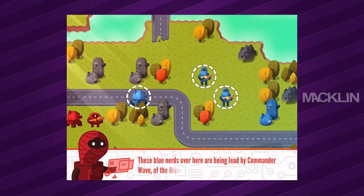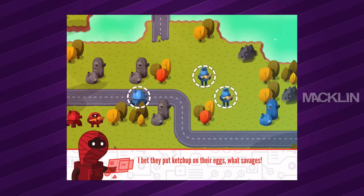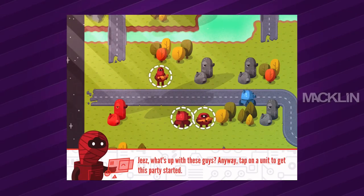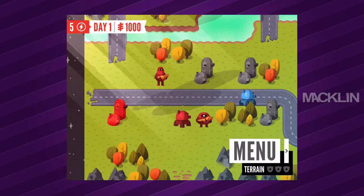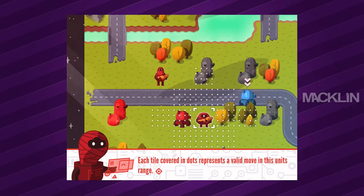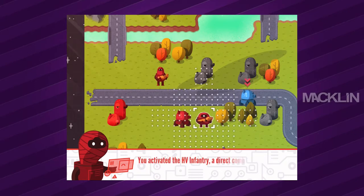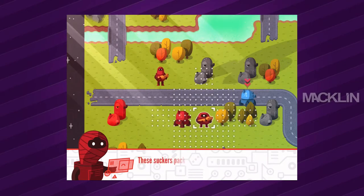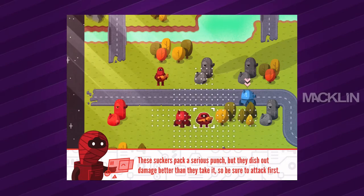These blue nerds over here are being led by Commander Wave of the Blue Whale Empire. I bet they put ketchup on their eggs — what savages! I like ketchup on my scrambled eggs, actually. You've activated your first unit — the HV infantry, a direct combat unit. Each tile covered in white dots represents a valid move in range. Only one unit can occupy a tile and not all units can traverse all terrain. Direct combat units need to be right next to the enemy to attack, which means they'll take return fire. These suckers pack a serious punch, but they dish out damage better than they take it, so be sure to attack first.